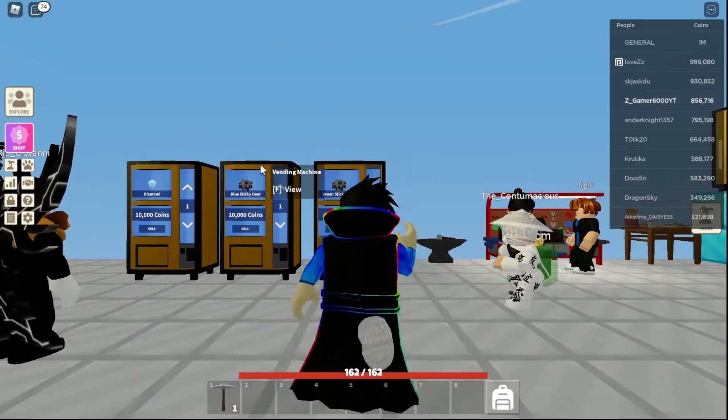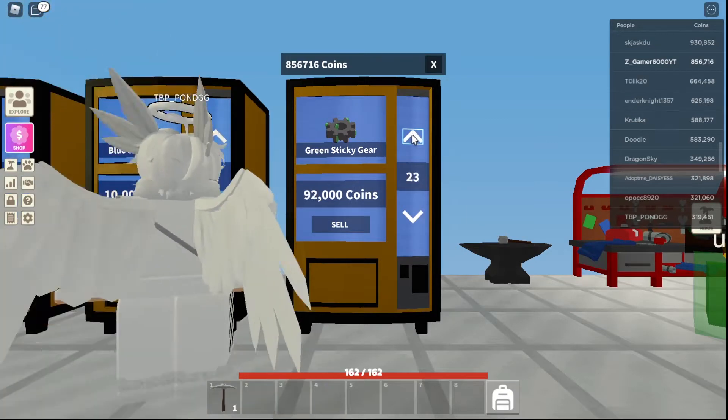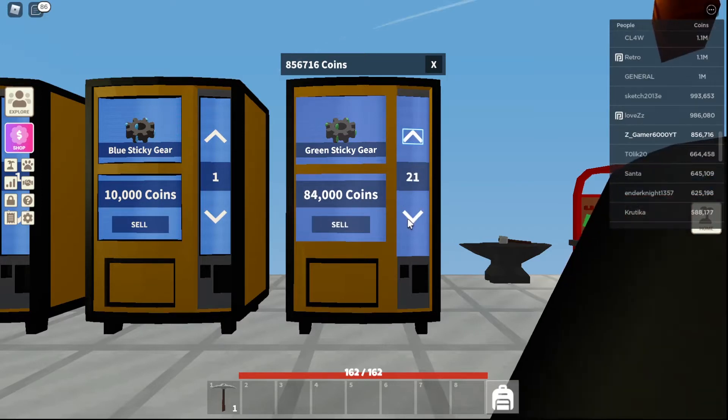I got hundreds of pink stickers — I'm gonna sell these also. 200,000 for that — I am already on 1 million! This is so easy to get your first million, and when you have that you can do a lot of things and make more money. The Rex Riches series is all about making money and getting rich on the island.